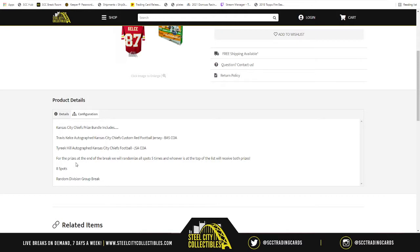At the start of the break we're going to randomize all spots five times. Then we're going to randomize the NFL divisions five times per the two lists. Whichever division ends up next to your spot - or spots if you have more than one - those are the teams you got to look out for, because those will be the cards you receive.